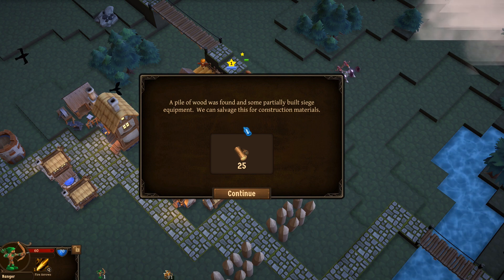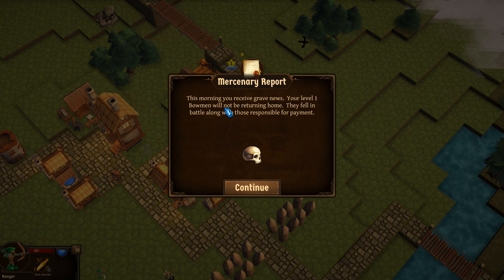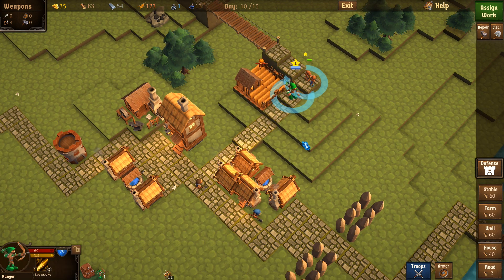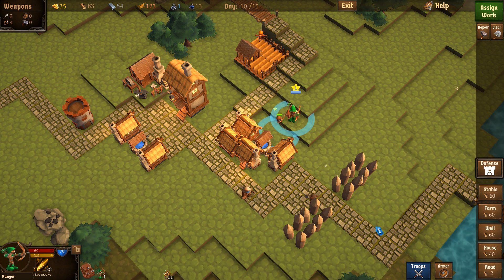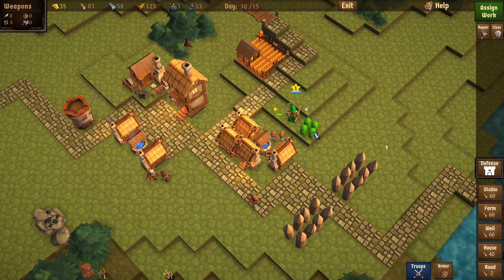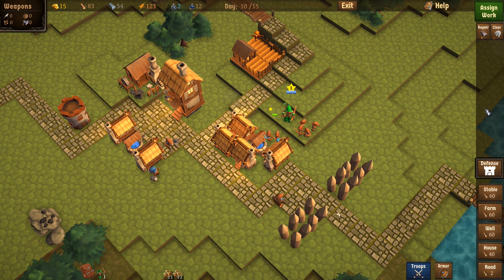A paddle of wood was found — some partially built siege equipment can be salvaged for construction materials. Then grave news this morning: your level one bowmen will not be returning home. They fell in battle along with those responsible for the payment, so we didn't get anything out of that bounty mission. That was a bad choice. I only have two bowmen left — bad decisions I have made.